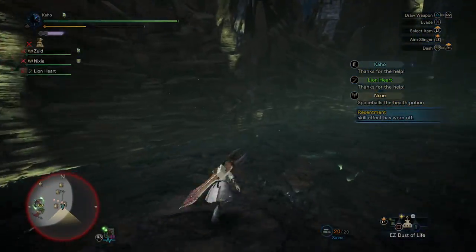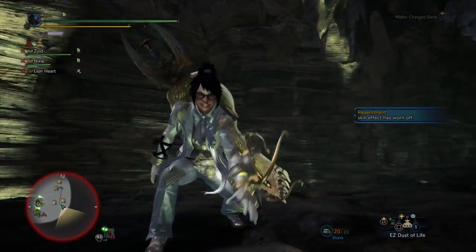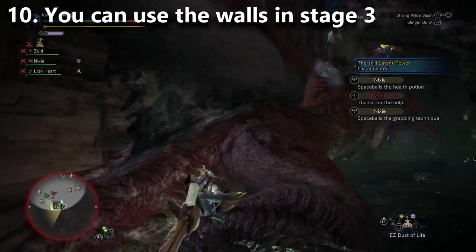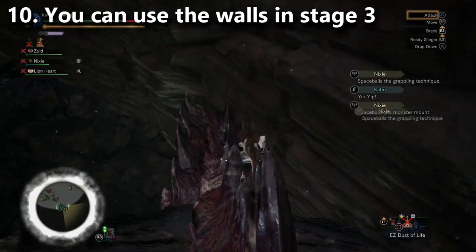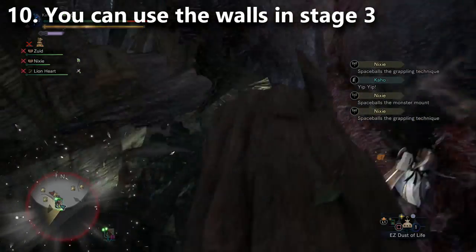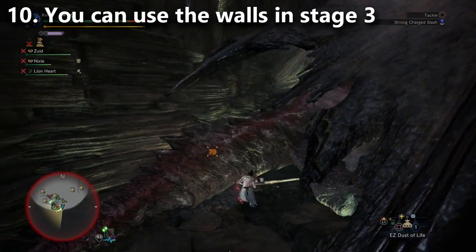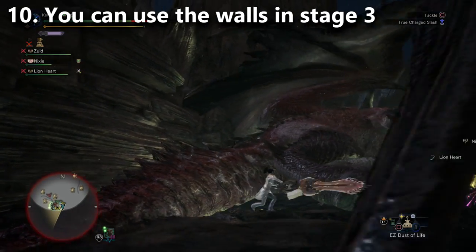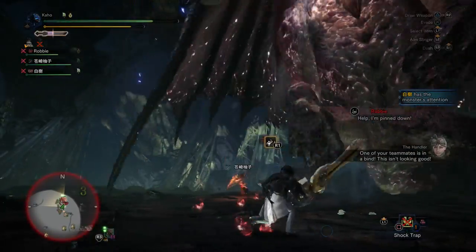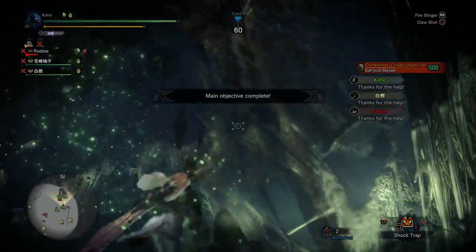Finally, tip number ten: in stage three when you begin, there are walls — no traps yet, just walls. You can use them to get a lot of aerial damage on Safi'jiiva using wall attacks. Some weapons can run up the side of a wall and use a special attack that does extra damage, like the bow and the sword and shield. That is the last tip on the list. If you enjoyed this video, please leave a comment and a like — thanks for watching and I'll see you next time.